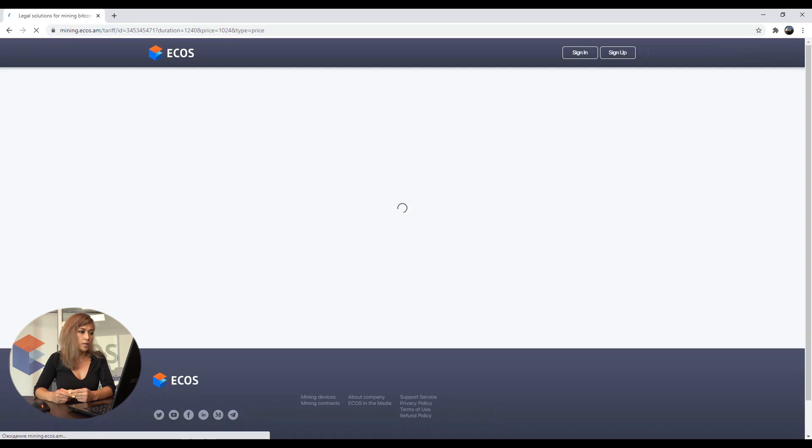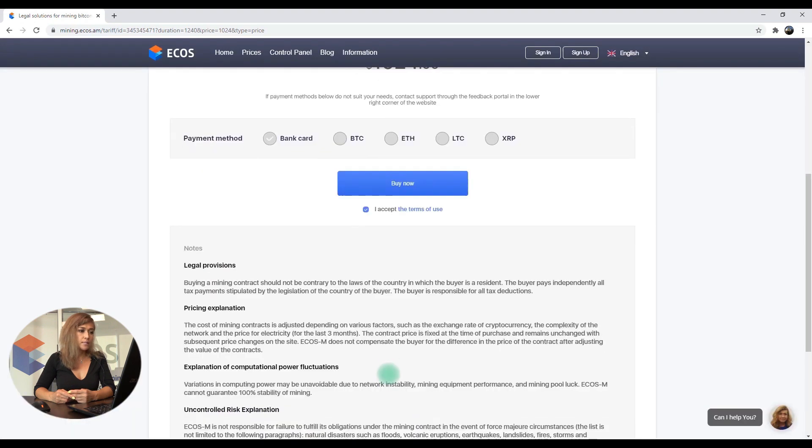After you select a contract, proceed with payment, select the payment method, and get your hash power.